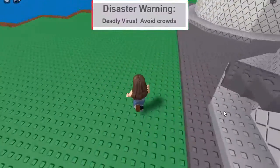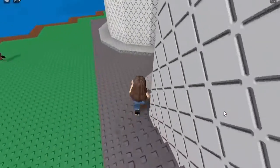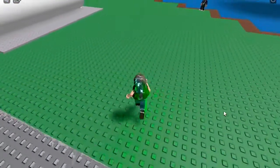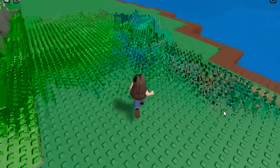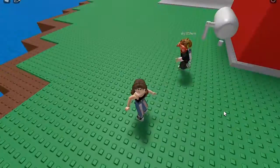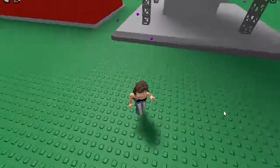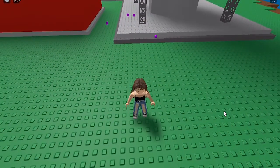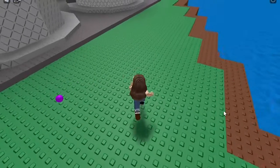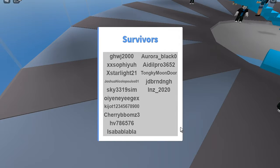You better not go near anyone otherwise you'll get the deadly virus. This is not going to be too hard so I'm probably going to survive this round. So here are some deadly viruses — they're nice and purple, but don't go near them because they're scattered everywhere. Just avoid — oh my, yay, I survived! There's my name right at the bottom. Let's wait until the next round.